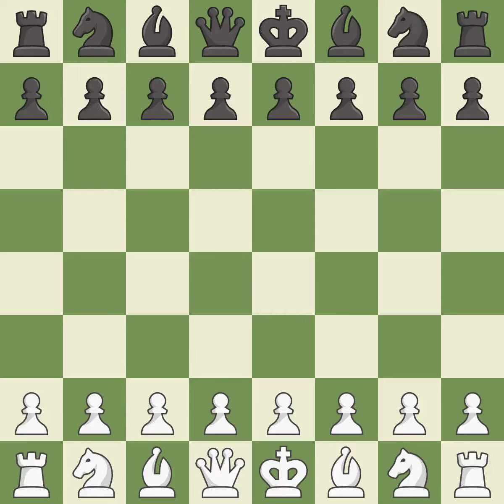King's Indian Defense, Fianchetto, Carlsbad, Pano Variation. 8.e4 — balanced; neither player ever had an advantage.